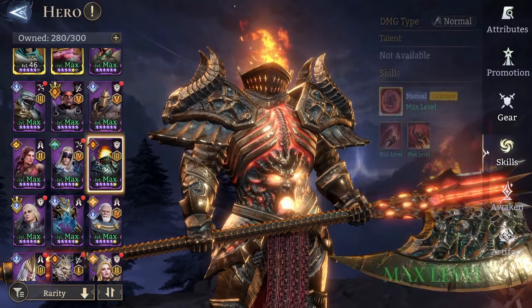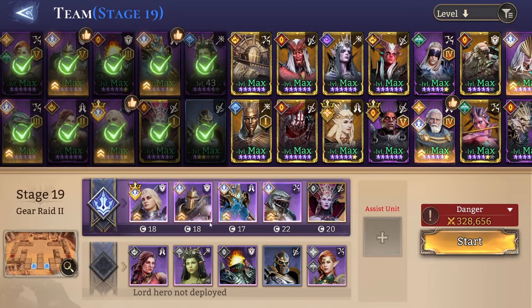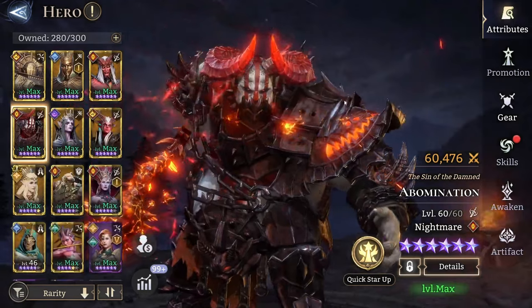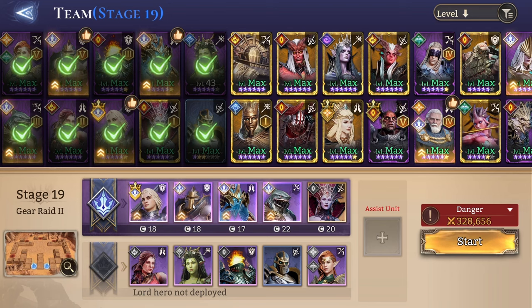I even gave Baron Soul Stones for his A3 to make him tankier. There are multiple options for this slot though — you can exchange Baron for Regulus, Abomination, or Oleg in stage 19. The main thing is to only have two units that can deal with the earthshakes, and Volka. That's all you need.